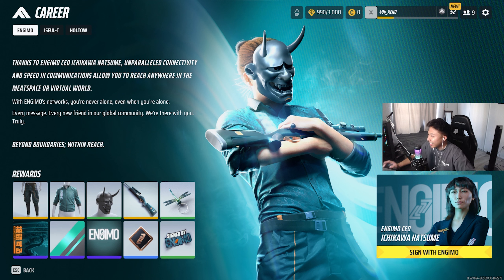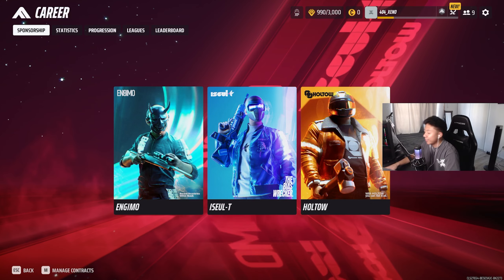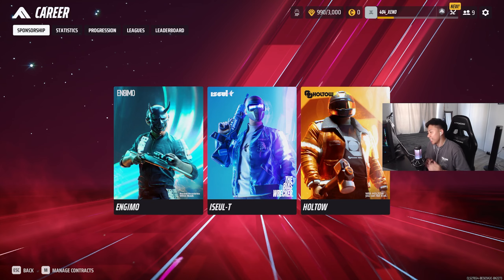Next we're going to check out Enjimo. I'm liking the teal — the mask is dope too. I think I might have the same mask but in a different color from previous seasons. I am using the sniper a lot though. The only issue is that a lot of people play light way too much, so in Power Shift there'll sometimes be a whole five-stack of lights. I'm really liking the weapon skin, the jacket, and the mask.